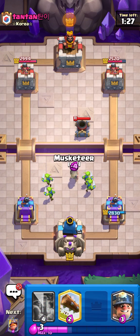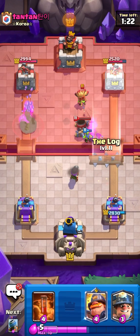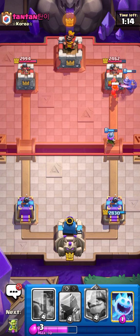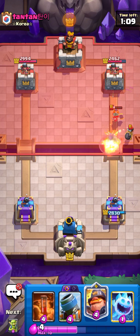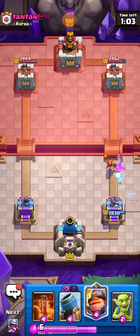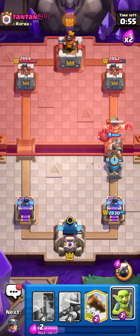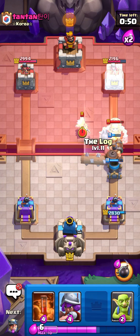Going for Musketeer — should be able to clean that up. Going for Log and then Miner again. I think this might be a bit of a long game — hopefully getting some chip damage. The Valkyrie is basically dead, which is amazing. Going Ice Spirit for an easy defense — that was amazing. Going for Mortar again, he might play his Giant Skeleton. Easy defense and we get one hit.